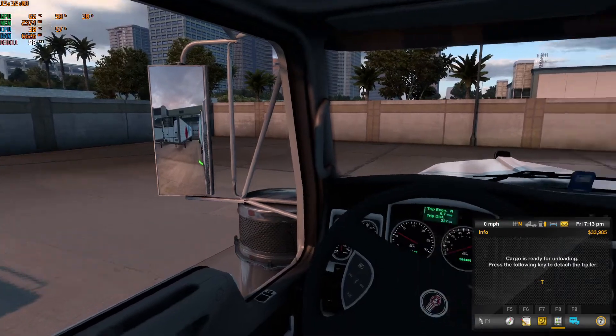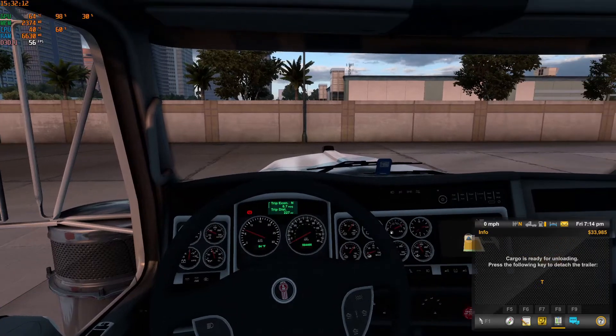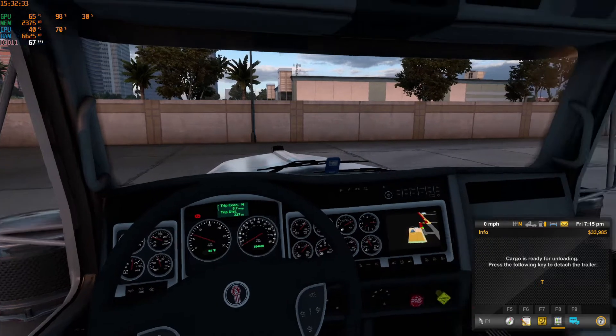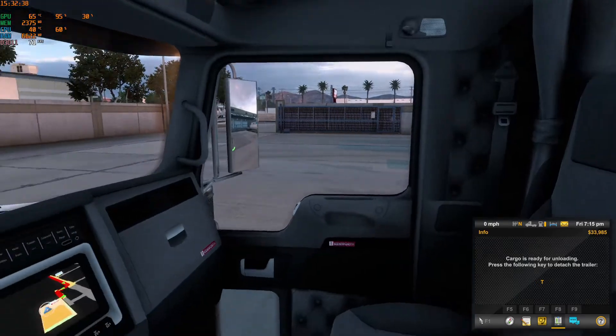I will leave it this way. Too good is not good. We finished our delivery with 6.7 miles per gallon — it's okay. Let's turn off our blinkers, turn off the lights. We'll close the window.